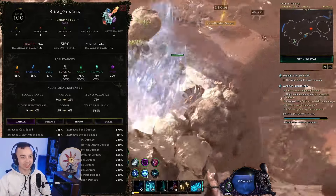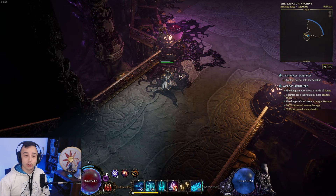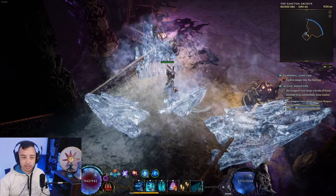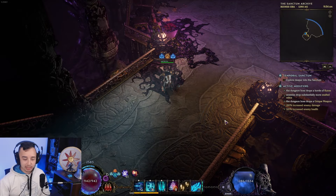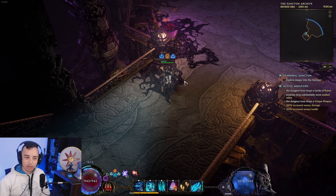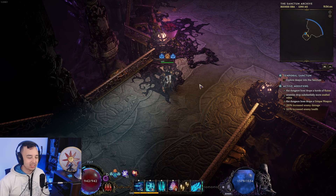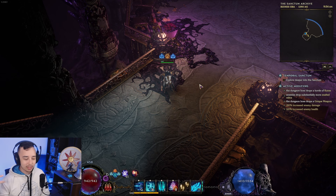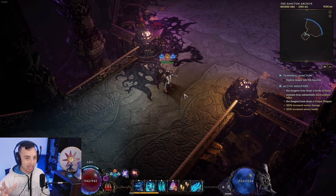Hey guys, it's Beena, and in today's video I want to talk about the Glacier Runemaster build — three-hit Glacier, massive AOE, decent damage, extremely fast, extremely tanky, great AOE. It has a lot of upsides and not many downsides. In my opinion this is S-tier or A++ — not quite tier zero like Rate Lord or Gelcore's Dagger explosive trap builds, but it's extremely extremely good.